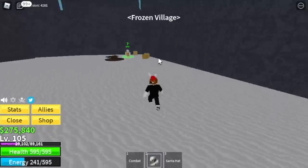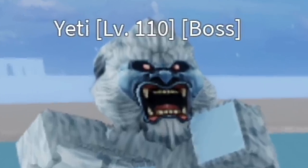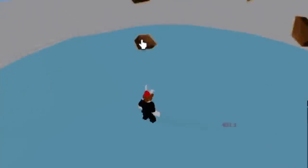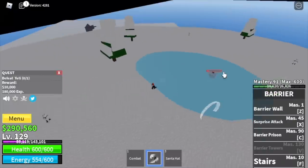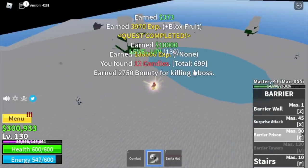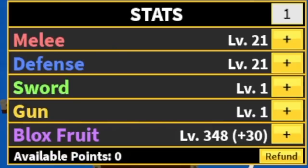Next up, Frozen Village. Don't forget to shop — buy the Geppo, Buso, and Soru, and start grinding the Yeti. You're going to server hop and keep grinding until you reach level 130, and then you will unlock your C skill, the Barrier Prison. Stat check before we leave this area: 21 melee defense, 348 Blox Fruits.